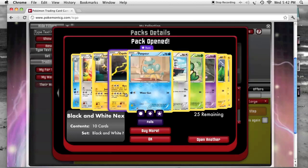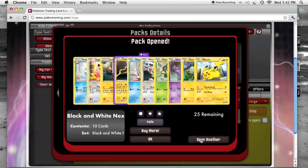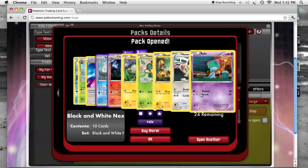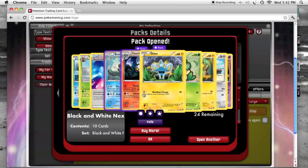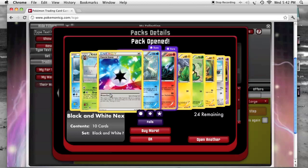Moving along, we've got Zapdos. And another Chandelure, so we've almost got a full playset, and a Prism energy.